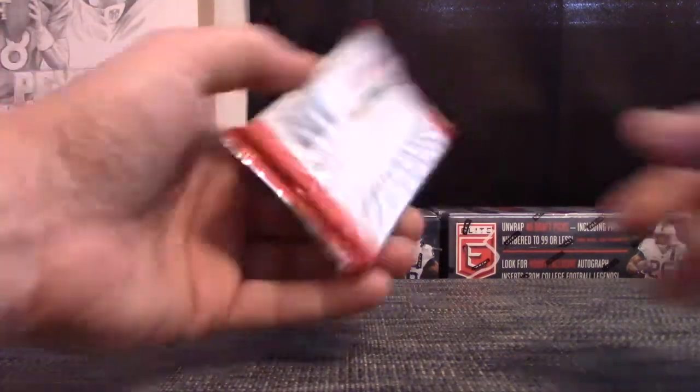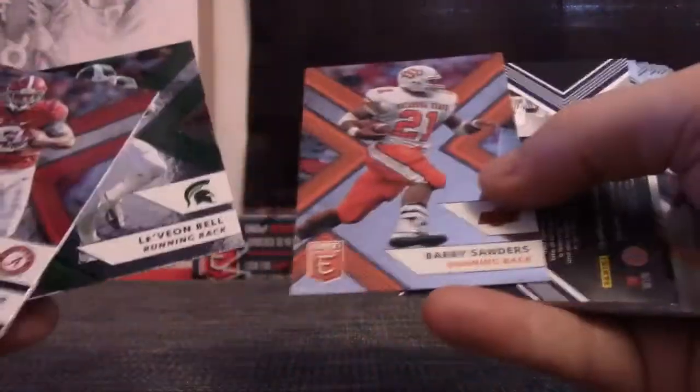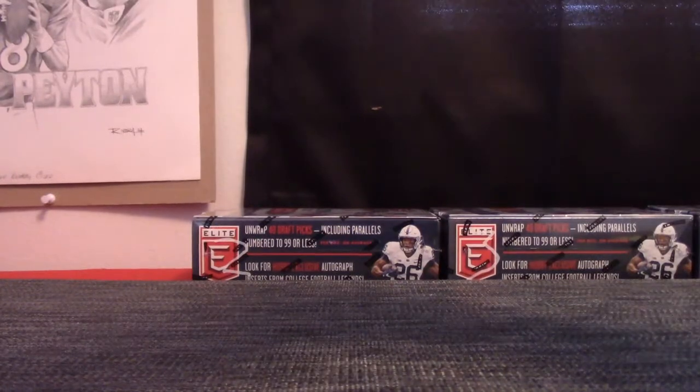Pack 5 here — Rob, base in your face. Here we go Rob: Barry Sanders — that's just base — Jordan Whitehead, Josh Allen, and Rosen was in there. Alright Rob, base. That one joins.